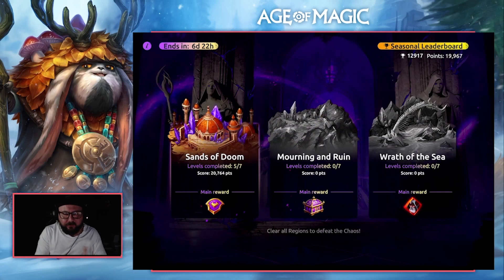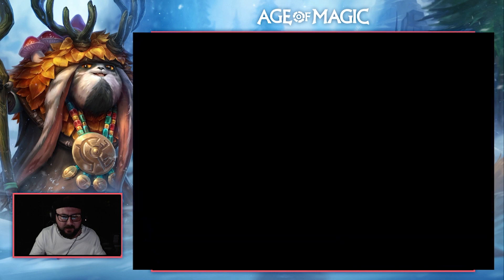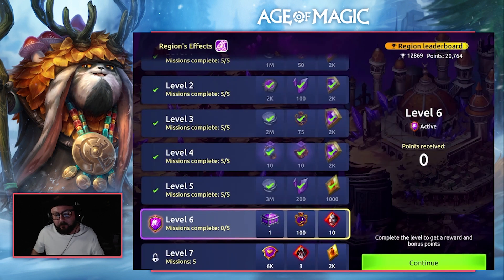Howdy everyone, Pulcher here with an Age of Magic video. In today's video we're jumping into Sands of Doom level 6. The idea is we're trying to use teams to get the best scores and compiling all the information on my website — the link is in the description below. These are endgame teams, but I hope to eventually cover teams you can use on auto. Cradle of Chaos is endgame content into region 2 and region 3.